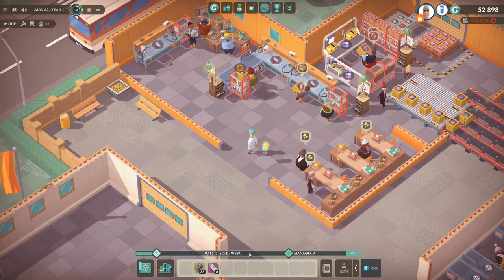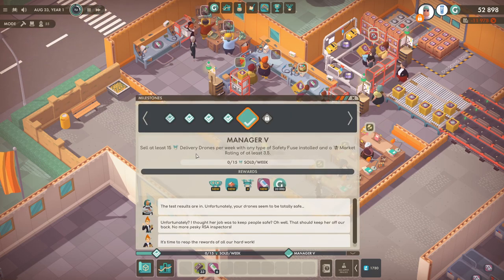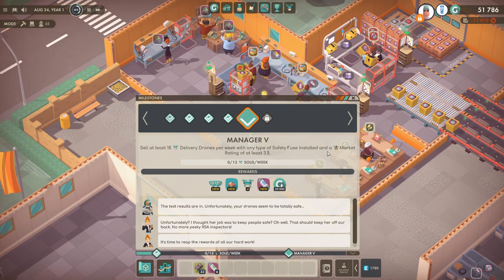So what do we need to do now? It's sell at least 15 delivery drones per week with any type of safety fuse installed and a market rating of at least 3.5.